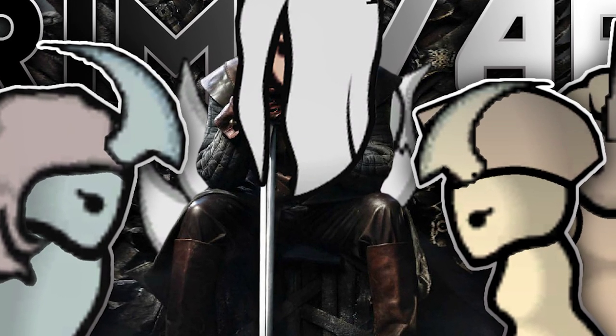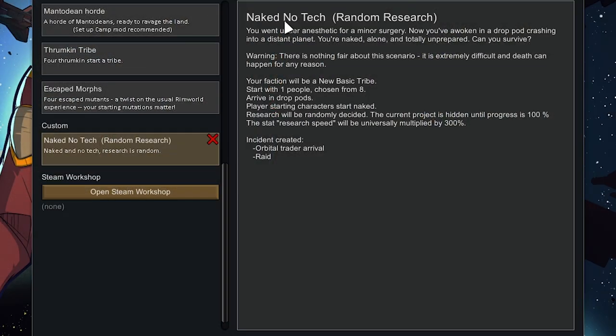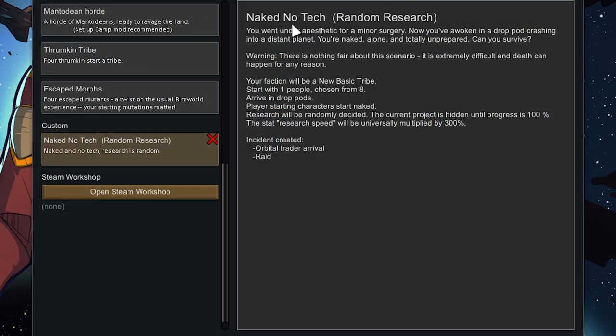It's a really cool mod that revolutionizes how the map combat works. One of the main parameters in the last run was the random research aspect where the research we do is completely random, but our research speed is multiplied by three times. This time to add a bit more consistency, we're going to make it so we get raided every three days, but we also get an orbital trader every three days. Orbital traders do not interfere — they won't help out with raids or anything, they just trade via comms.